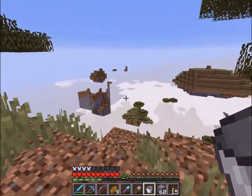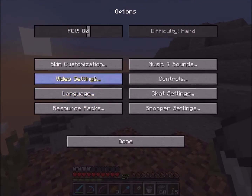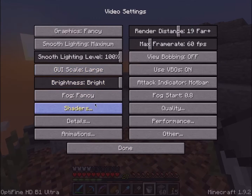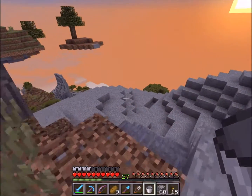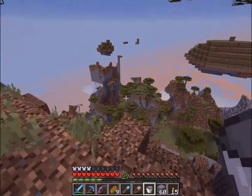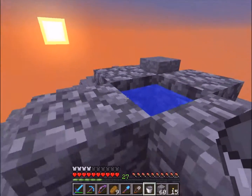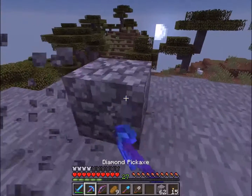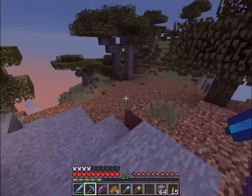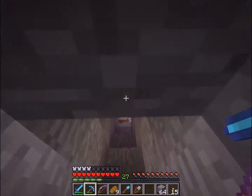We're up here at 238, almost at the maximum building height. I think my cloud height is turned up a little bit. You can see the clouds are down there. Let me check - is this turning to ice? I don't think so. Yeah, that's not going to work. We'll have to look for an actual mountains area. I'm not sure if there's any nearby spawn, but let me go check.